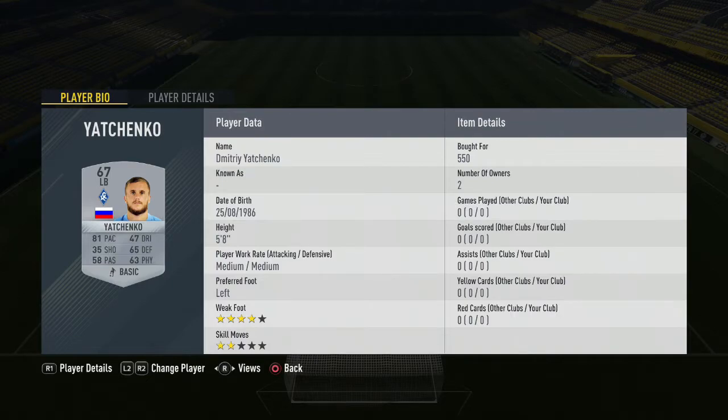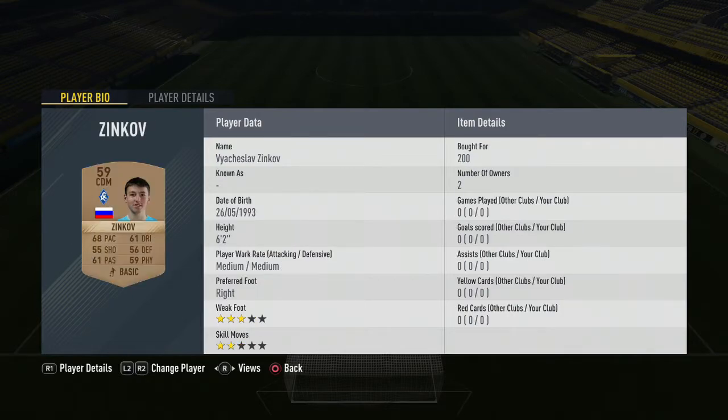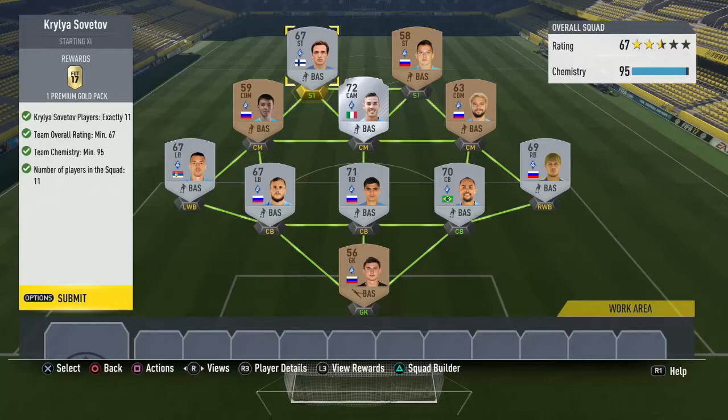Yakchenko is 550 coins — ships as a left back but you can put him at centre back and he does the job. Rodic plays at left wing back, ships as a left back, 600 coins. Moving into midfield, Bakshirokov is 300 coins at CDM. Alongside him we have Pascato for 1,800 coins — an 84-rated Italian with 4-star skills and 4-star weak foot. Then Zinkov for 200 coins playing centre mid. Up front our first striker is Visnovic for 200 coins, and alongside him the Finnish Sadiq for 550 coins, rounding off the Sovatov side — two out of eight teams completed.